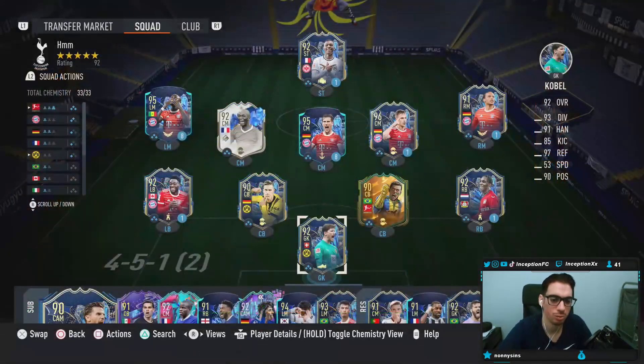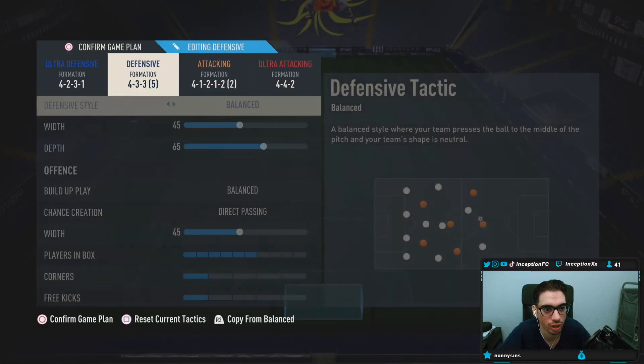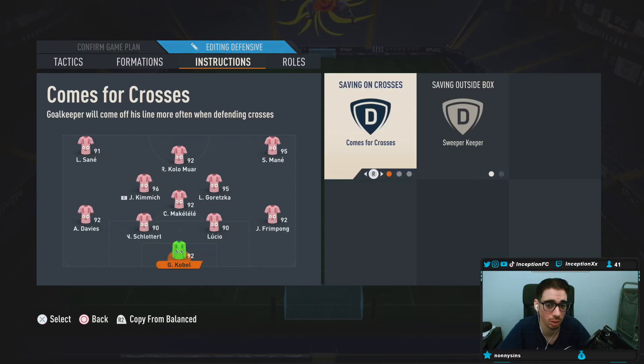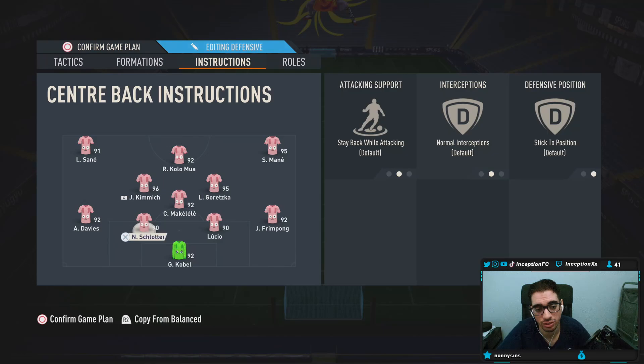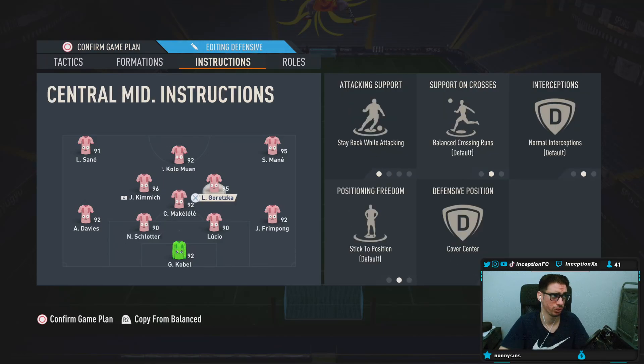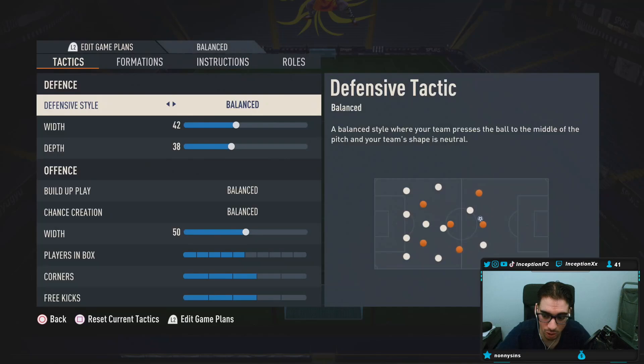In-game, we'll be trying out a lot of tactics and teams. In the 4-3-3, we'll have him on comes for crosses as sweeper-keeper — nothing too crazy special. We'll see how he performs in most of the teams I end up trying out. Goalkeeper reviews take a little bit longer, but we got a lot of highlights with him, so let's go see how he plays.